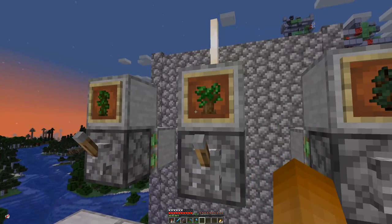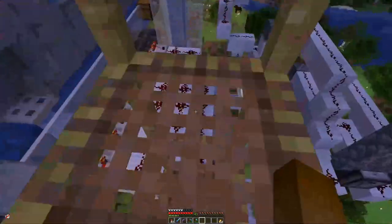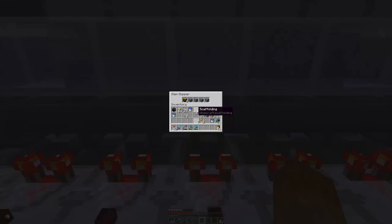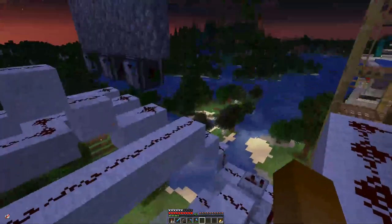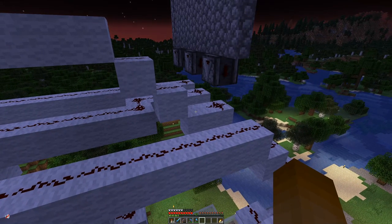Over here we can basically select which saplings we want, and here you can also see what tree types we can form. Back down here we have a bit of redstone — it's not too complicated. On this side we have the sorter with three saplings, on this side the three log types, and down here we have the dispensing of the saplings. The signal comes through this wall down here.